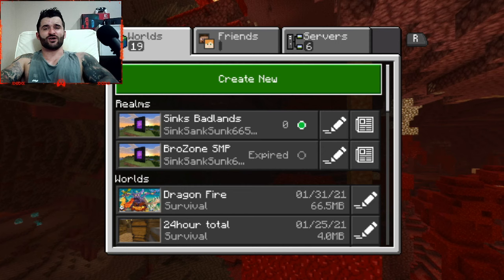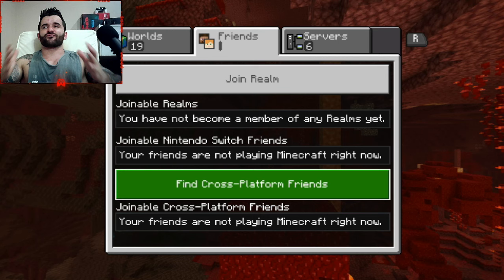We have some different tabs at the top here. The first tab will have all of our worlds in it, and your realms if you are the owner of the realm. If we go across to the second tab, we can see this is where our friends should be — this is where cross-platform friends should show up.